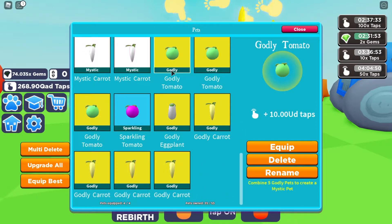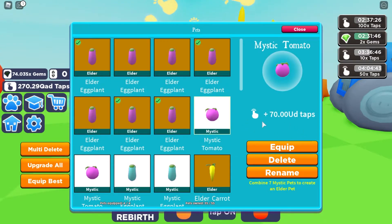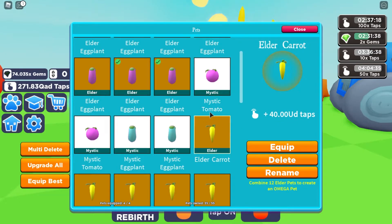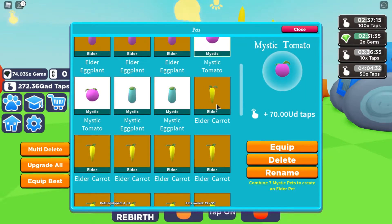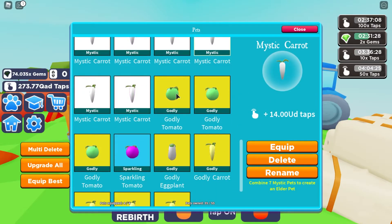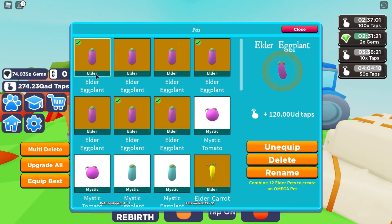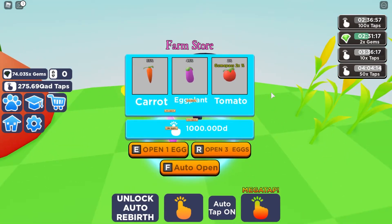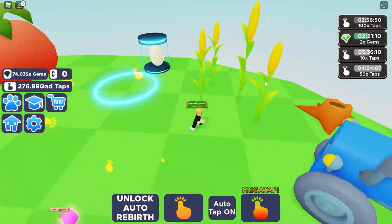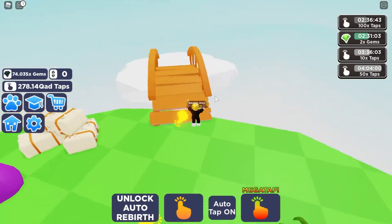Let's check them out: 120 UD for the elder eggplant, 70 UD for the mystic tomato, and 40 UD for the elder carrot. Mystic carrot is 14 UD and sparkling carrot is 6 UD. So I would rather go for the eggplant more than the tomato or carrot, because you get it about as often as the carrot, it's more favored, and it's much stronger.